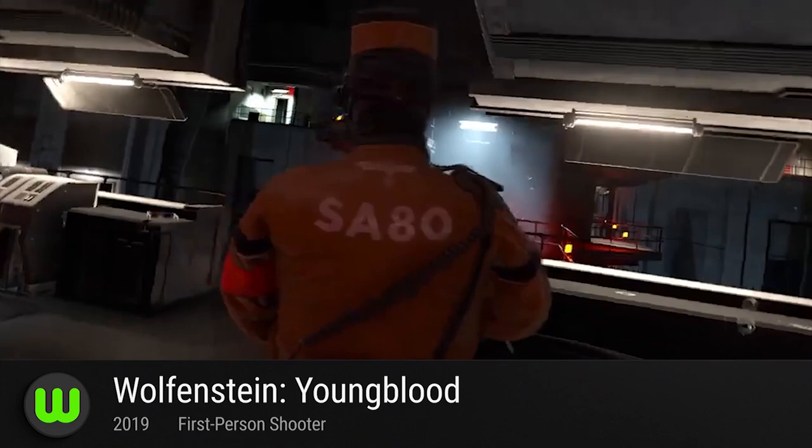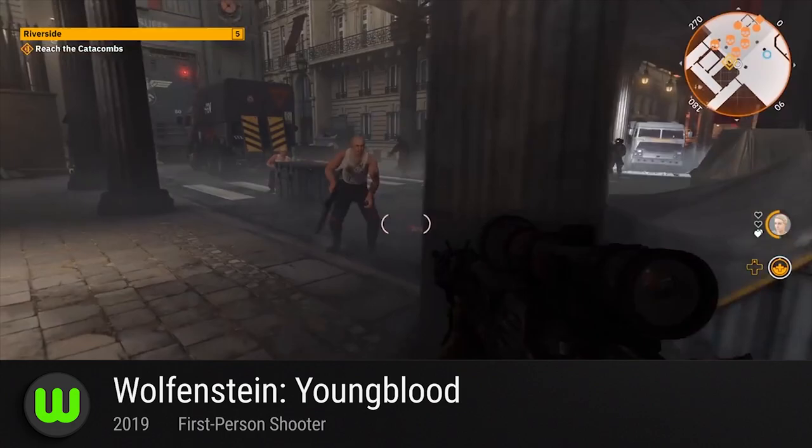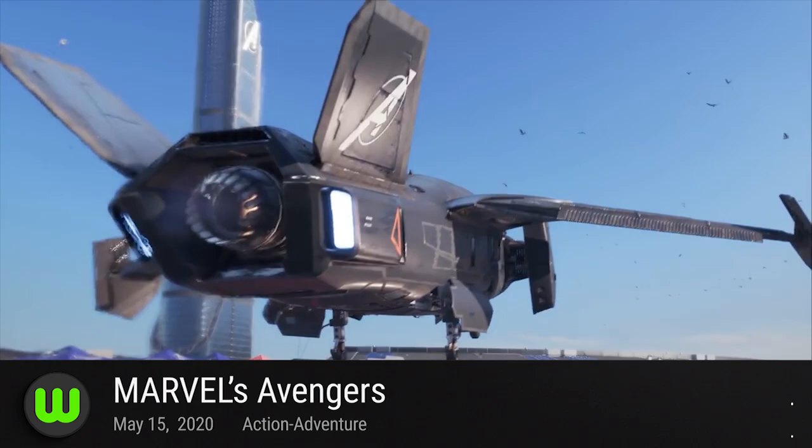Wolfenstein: Youngblood. Set a year or two after Wolfenstein II: The New Colossus, this standalone spin-off sees protagonist BJ Blazkowicz relinquishing the center stage to his two twin daughters. Taking us back to the alternate 80s, feel the groovy vibes of Nazi-occupied France as you embark on a brand new co-op adventure. It comes out on the Stadia sometime this year.